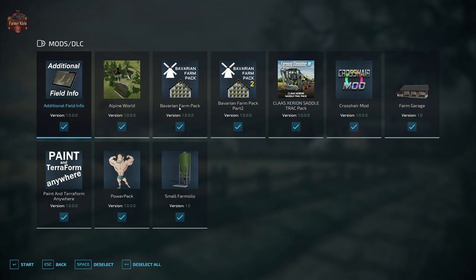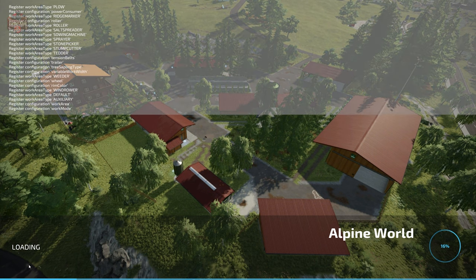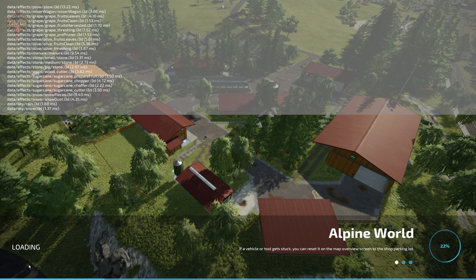Of the multiple Erlengrat edits I've looked at recently, this is probably easily in the top two. It's the second Erlengrat edit we've brought to the channel, and I only bring quality maps. On the mod selection screen you'll need Alpine World selected, plus Bavarian Farm Pack and Bavarian Farm Pack Two. Bavarian Farm Pack one can be downloaded from the Giants Mod Hub, while Bavarian Farm Pack Two and the other two mods come from moddingwelt.com. You'll also need the Farm Garage and a small Farm Silo.